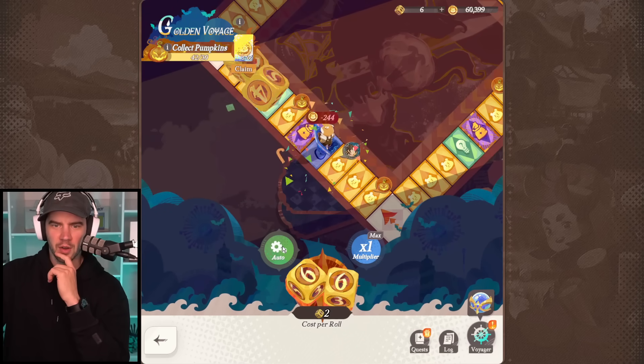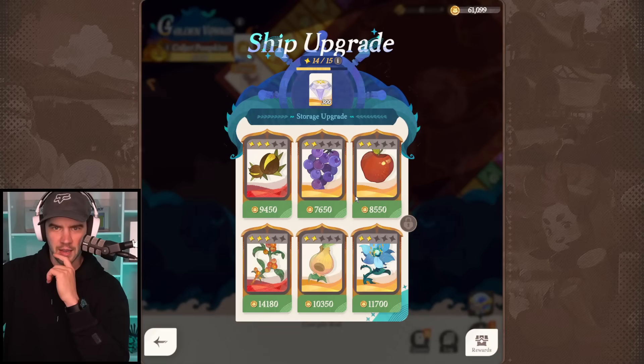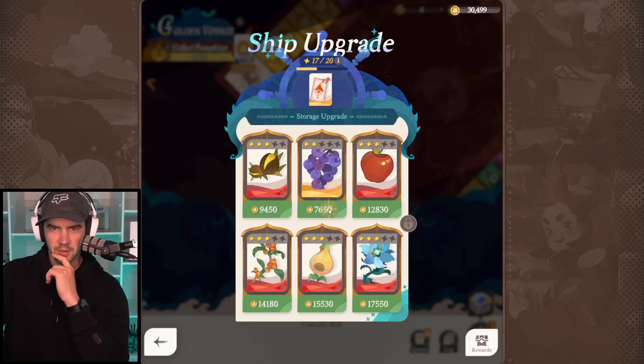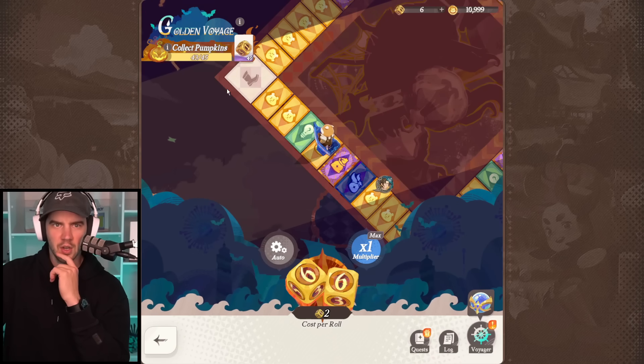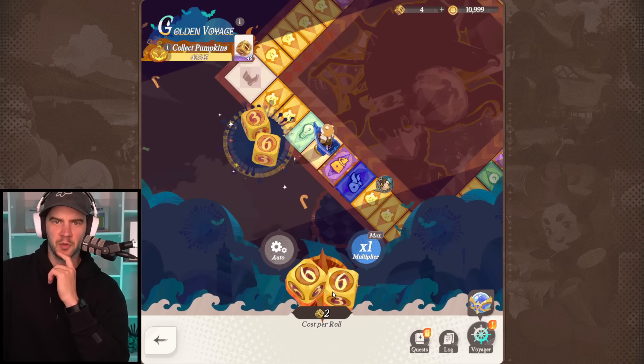We just keep going. Let's cap these things off and see where we get to - boom boom boom! Another 300 diamonds, thank you very much. Let's just go through one more on each. We're one away - let's collect this. We need two more and we only got a times-1 multiplier.